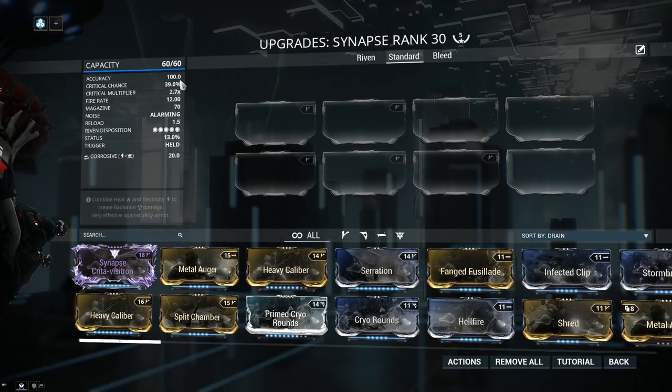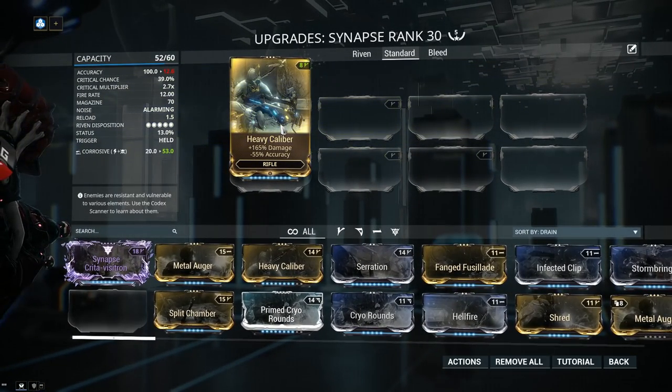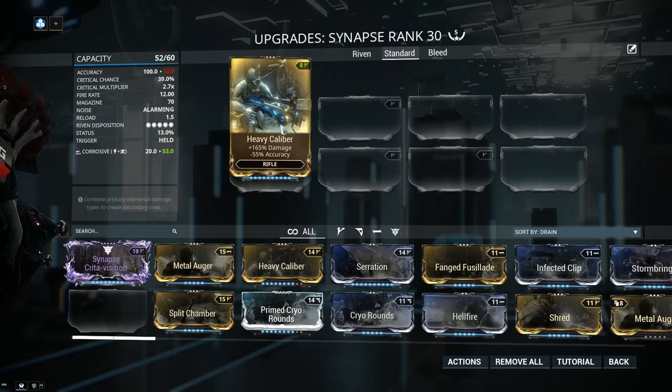Accuracy is 100, because this is a beam weapon. Minus accuracy effects such as Heavy Calibre don't really have a real impact on the Synapse — you can see the beam at the end having a little more jitter, but in all honesty it doesn't really matter, and I 100% recommend Heavy Calibre. I'll even call it mandatory.